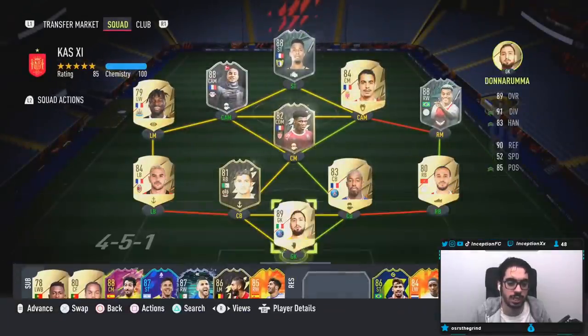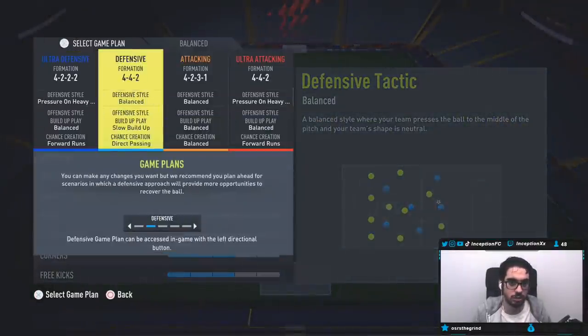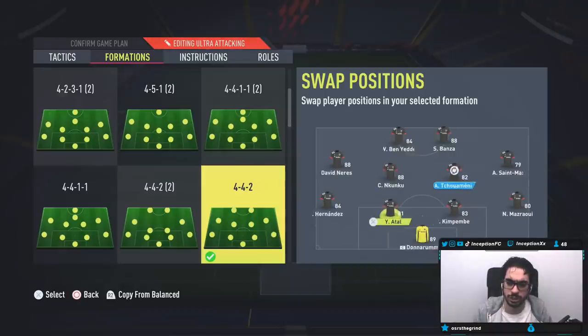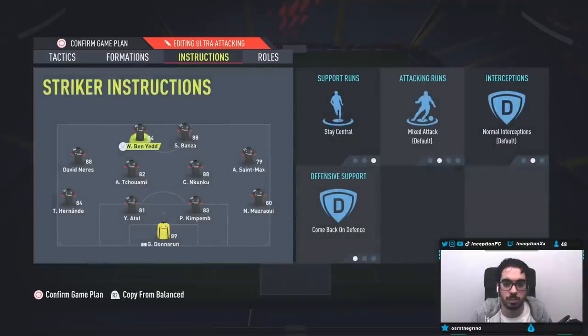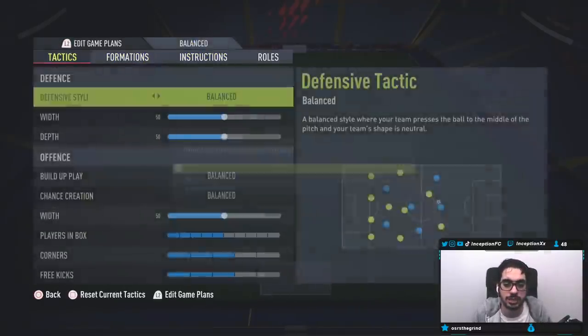So we just put a team together here. I need to buy a center back for the review account. For the video today, we're going to switch — David Nira is off to the left side, Nkunku in the middle, Shua Mane over here, and Nkunku here. Banzo will play up top in the striker position on stay central, come back in defense with these tactics. We'll try him out, hopefully he's a beast.